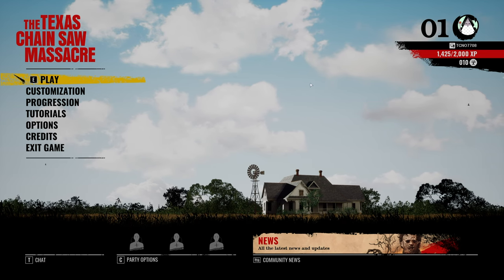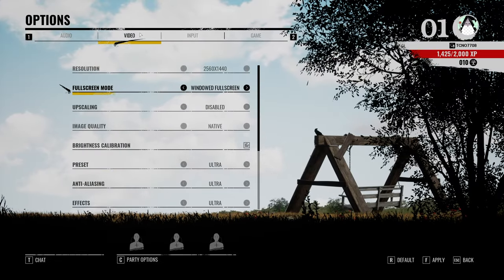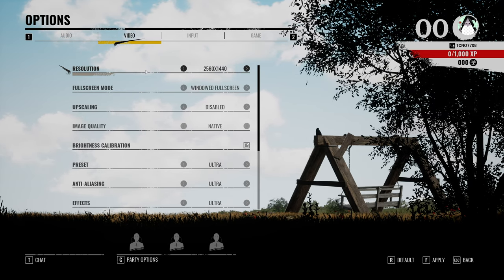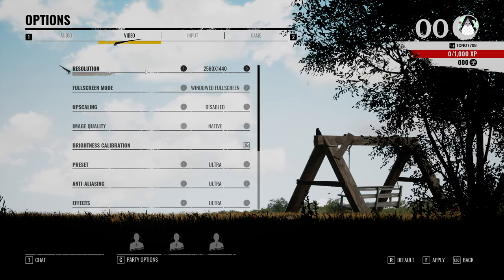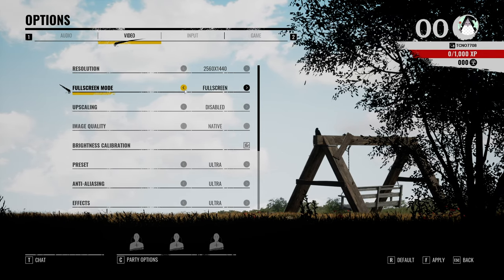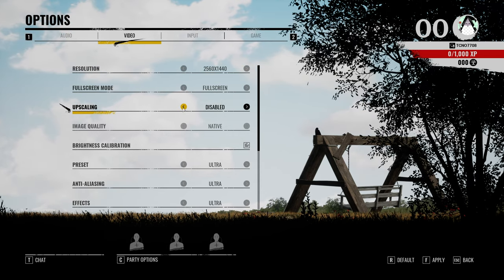Clicking through the intro sequences, we're on the main menu. Head across to the options section and we'll start on the video tab. Make sure the resolution matches your display or at least is a compatible resolution, otherwise things will look unnecessarily blurry or take too much processing power. Full screen mode should absolutely be set to full screen for the best possible performance, and we'll go through upscaling later on.